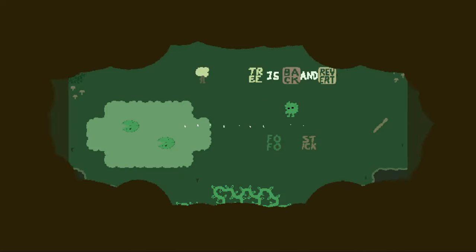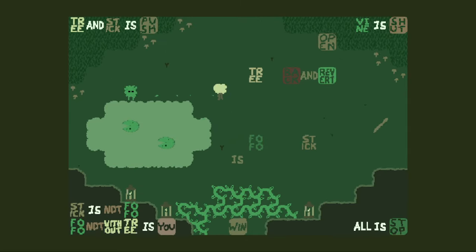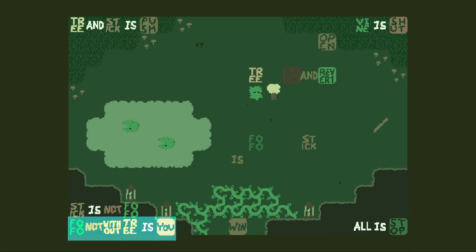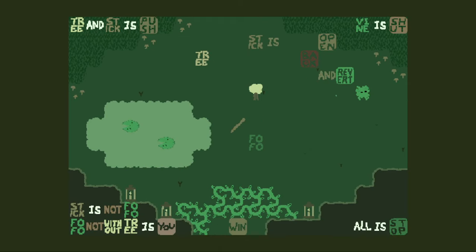Here is level 11 — mortality. We're back to this nice aesthetic. Tree is back and revert — we've got a ton of rules. All is stop, so I can't just do Fofo's win — we need to break the vine. We need to find a way to break two things and win. Fofo not without trees — so I need a tree in the level at all times. I can't do tree is open because I'd no longer control anyone without the tree. What's revert doing here? Stick is back and open.